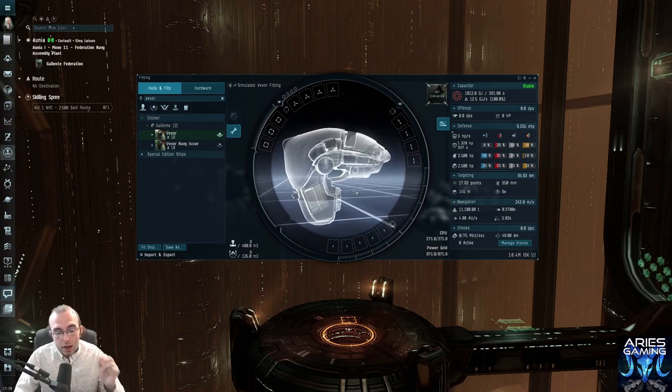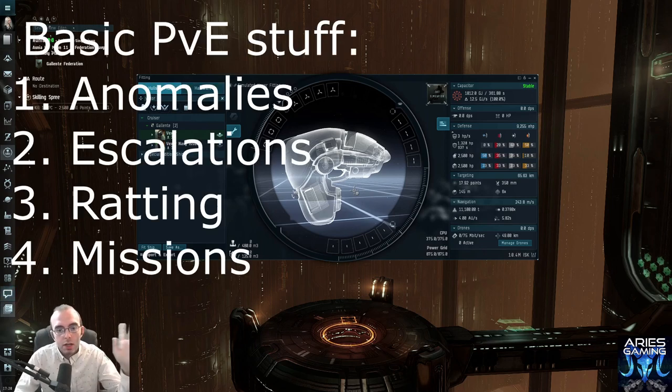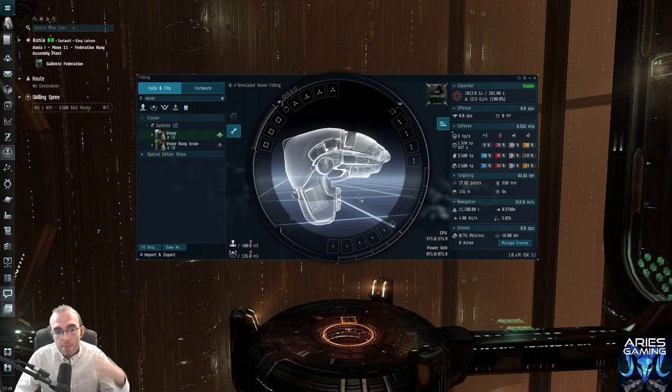We're going to talk about how to fit a PvE ship for doing basic PvE stuff — we're talking anomalies or mission running, that kind of thing. We're going to go through the steps that I think you should at least start with and consider before fitting ships that are eventually going to come through my ship fit roundups. Here's how I would approach it as a newer player.